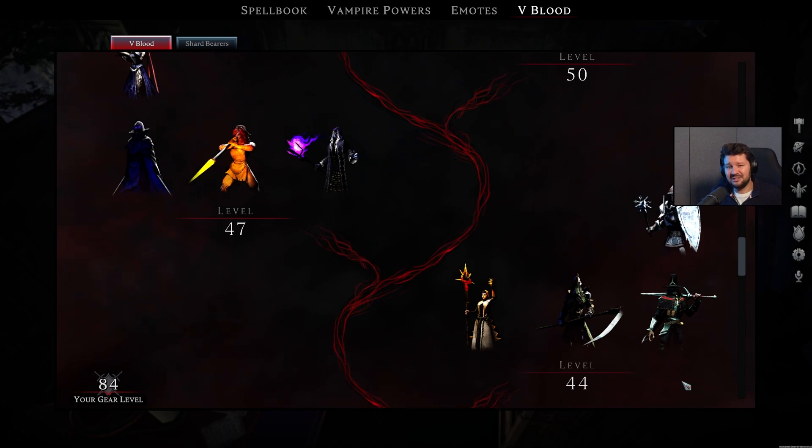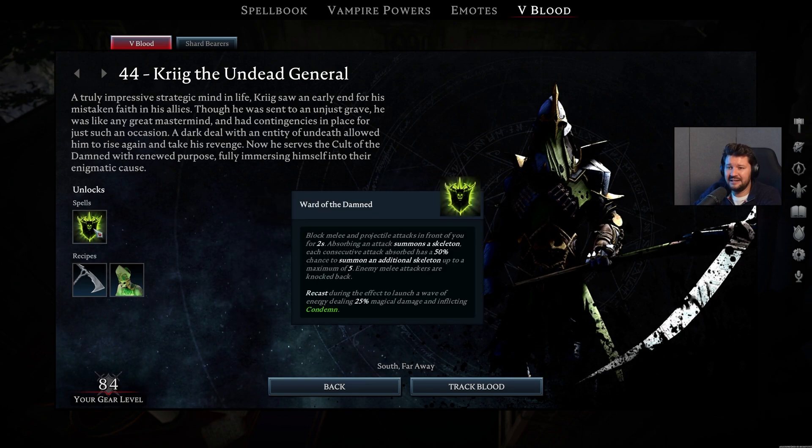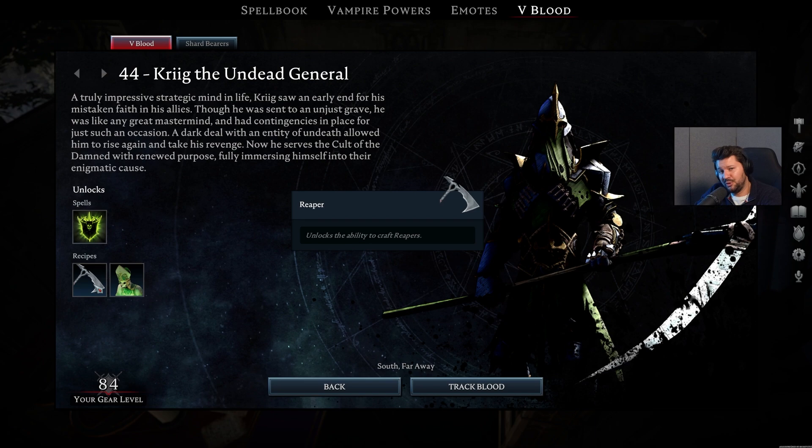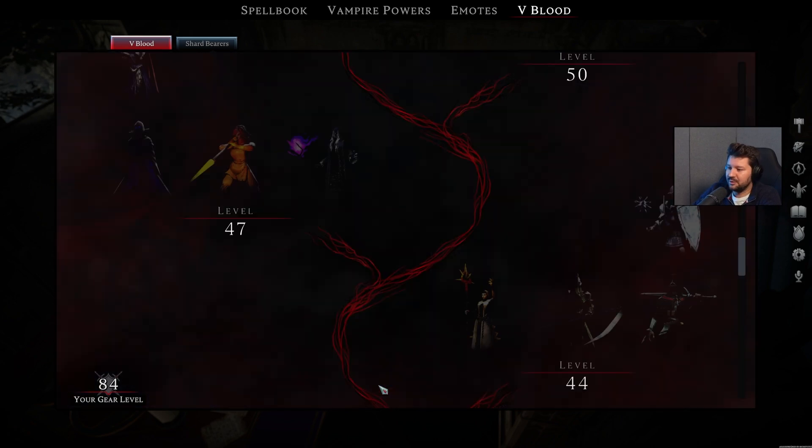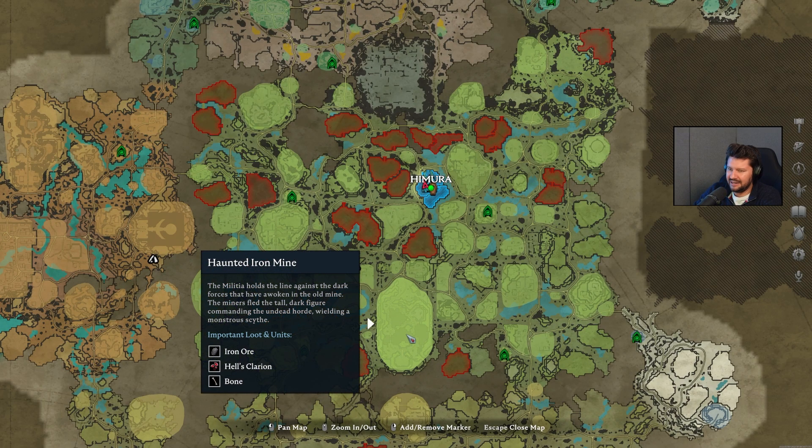We finally get to some bosses which recently got added with the Secrets of Gloomrot update. Next up we have Krieg the Undead, who unlocks the Ward of the Damned ability, as well as Reaper blueprints. So right now you have to deal with this guy to craft the new type of weapons, as well as the Skeleton Priest for your base. Krieg can be located in the Haunted Iron Mine — sometimes he will be wandering around inside, while most of the time you will come across him in his main hall at the very end of it.